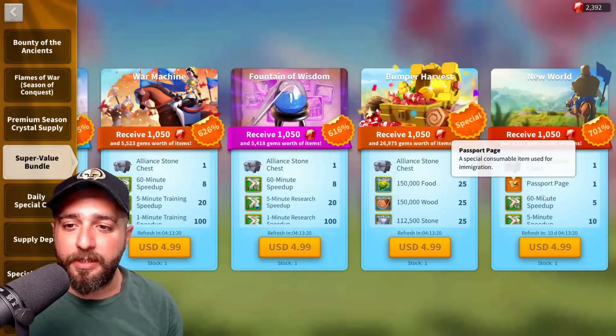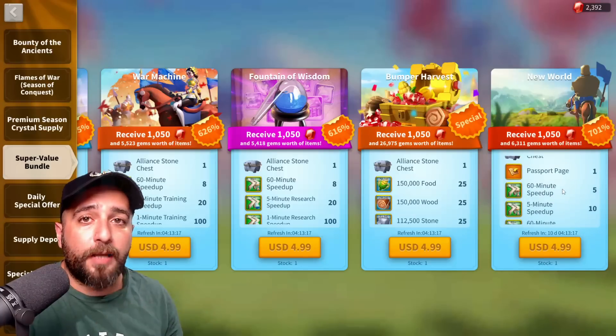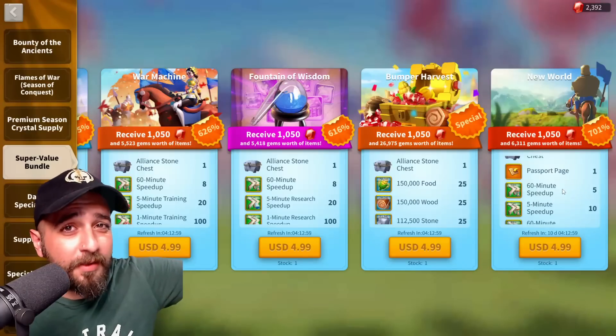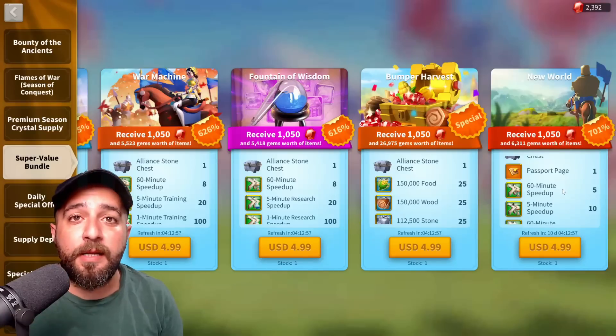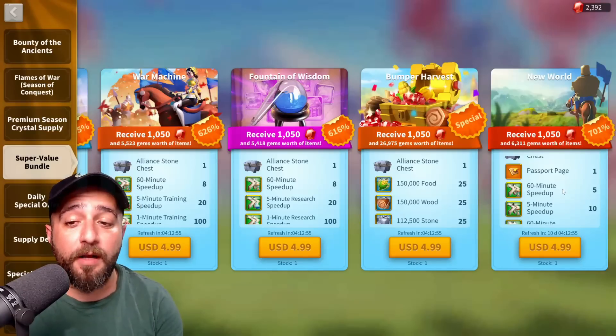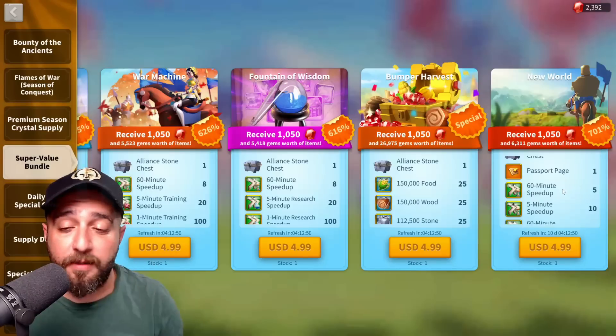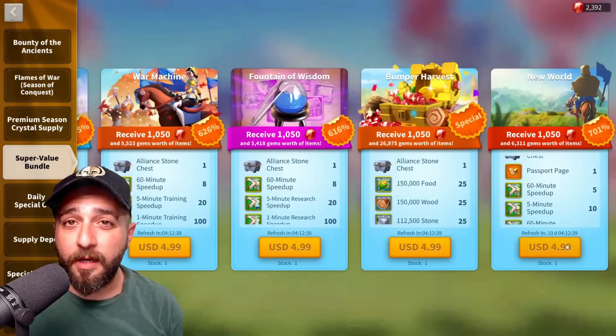The whole purpose of this bundle is passport pages, but unfortunately if you go past $10, the cost per passport page increases. When you go beyond $10 you need to start spending more than $5 per passport page. So if you want the absolute best value, which is $5 per page, you should purchase the $5 one and the $10 one, and that's it.